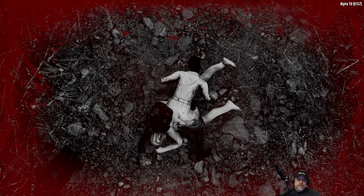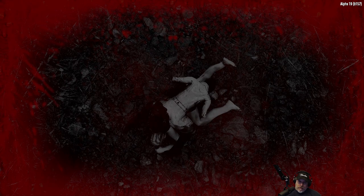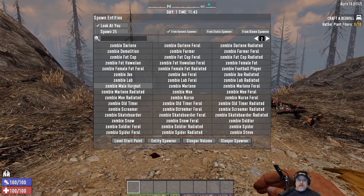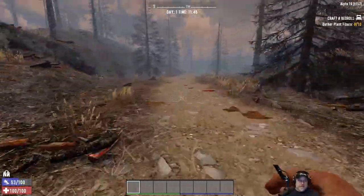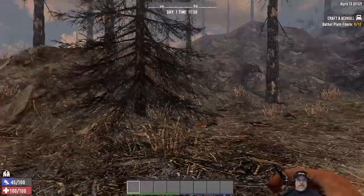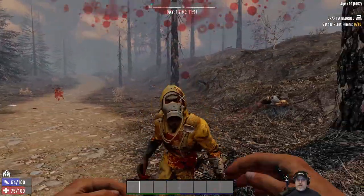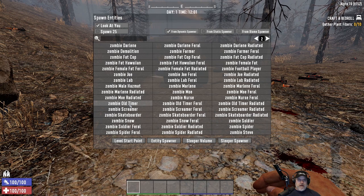If you happen to run into lab zombie out in the open, she's going to eat you for dinner. I can't think of any time I've actually seen her out in the open — she might appear in a blood moon. Male hazmat — is there a female hazmat? I don't think hazmat is super fast. I could be wrong — let's find out. Yeah, out in the open with no obstacles you're going to have a really hard time getting away from this guy.